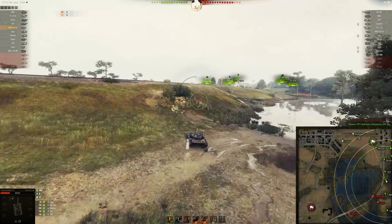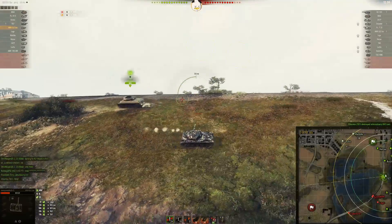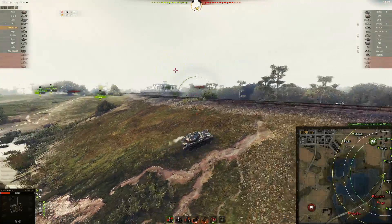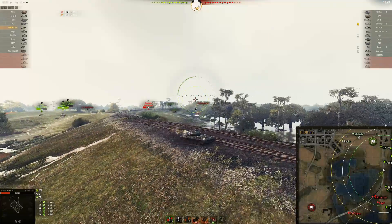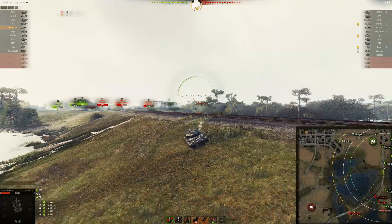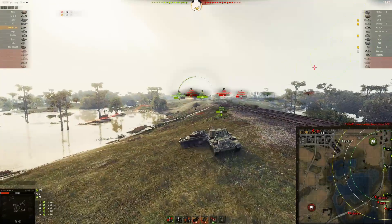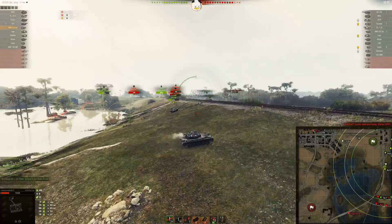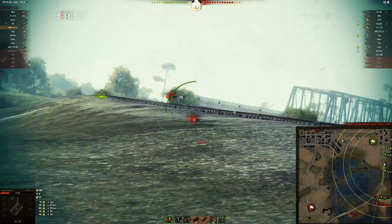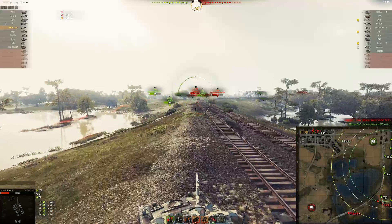Jake decides it's time to get out of there. His team is slowly giving up the bridge area over on the tracks. The T67 is saying we've got to fight for it, but Jake's saying no way, there are too many of them over there. An Archer runs into him and Jake is just falling back. He is now a one-hit for pretty much anything big enough to hurt him.